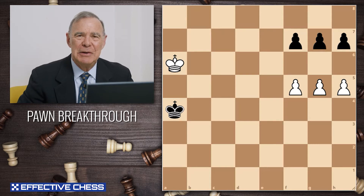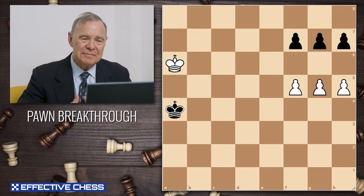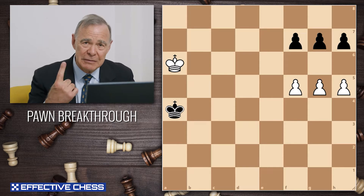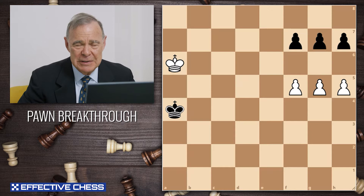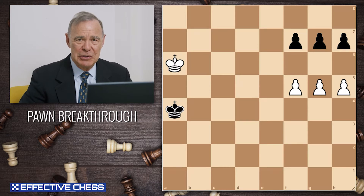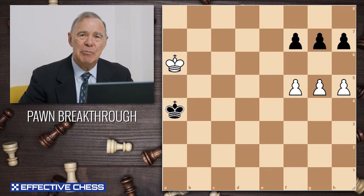Welcome back. Today we're going to explore the pawn breakthrough. How do you get a mass of pawns through another mass of pawns so that you have at least one survivor who can go on to promotion? Well, this first position is sort of the standard position for showing this sort of thing. How does white break through here?